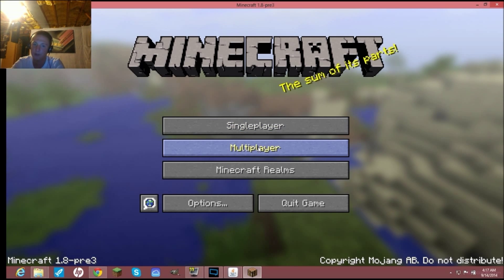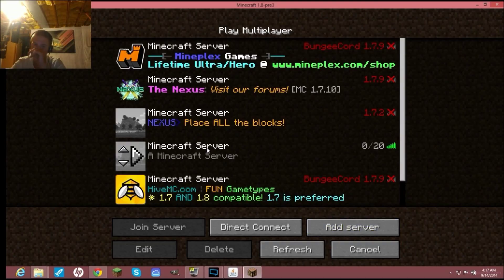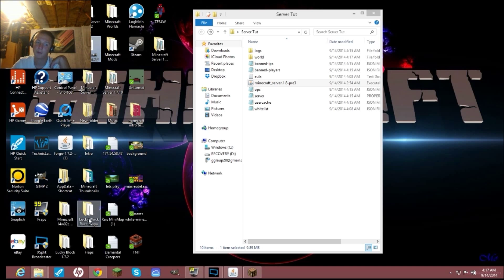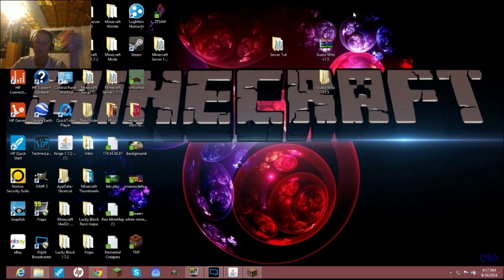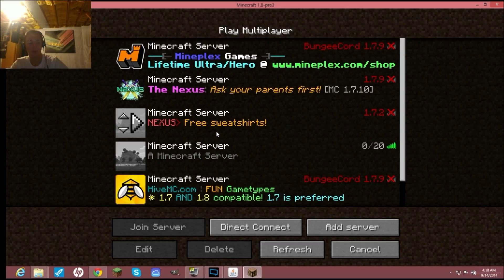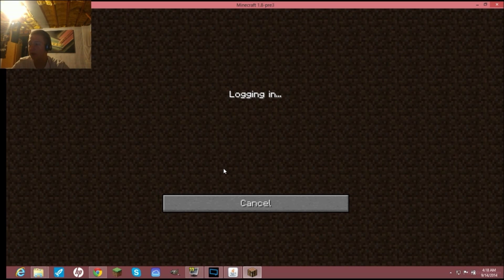I already have my server set up. All my servers run on the same IPv4 since they're running from my computer. If the server doesn't show up, hit Refresh. If it still doesn't appear, you either did something wrong or you don't have port forwarding or port triggering set up — that is a must. If you need help with that, I'd be happy to do a tutorial.